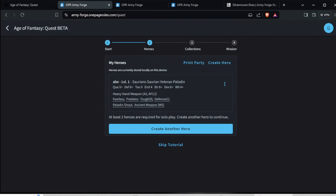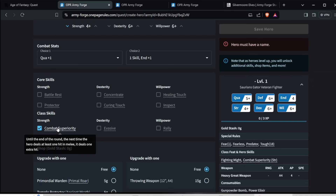Gator veteran I chose, and he's a fighter. I click class default — strength plus four-up. His combat superiority: until the end of the round, the next time the hero deals at least one hit in melee, it deals one extra hit. That's nice to get an extra hit there.